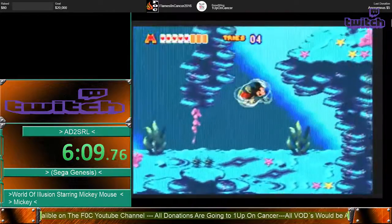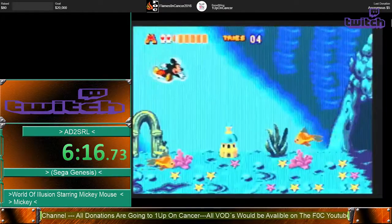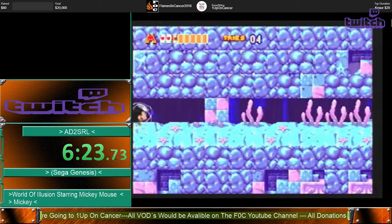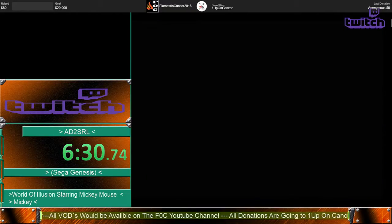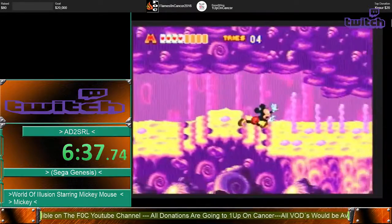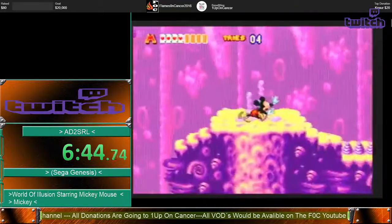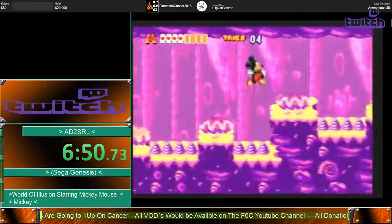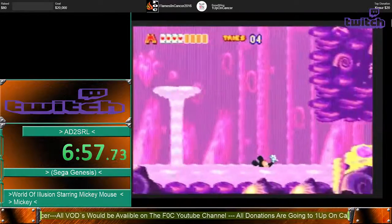I'm also going to try and do another crawl boost. Hopefully we get that. Crawl boosts are not easy — they're very precise. So I can't promise anything, but let's give it a go. We failed the crawl boost unfortunately. That's not too bad for time though. Here are some clam jumps — I want to jump right on the edge of these clams, otherwise I might not make it across. And we're good. That was a very good clam section aside from missing that crawl boost.